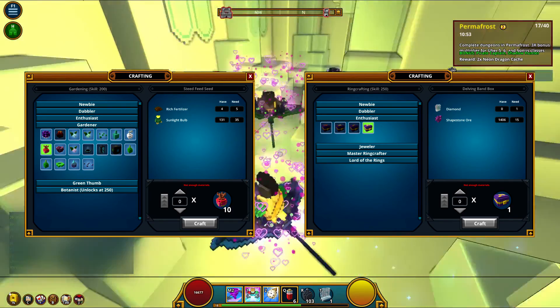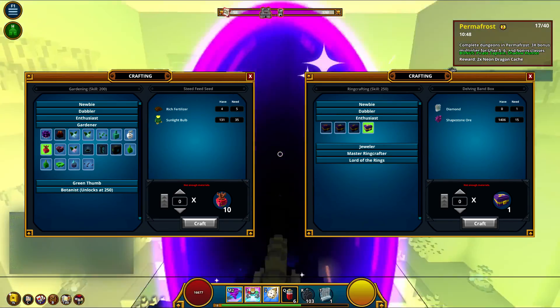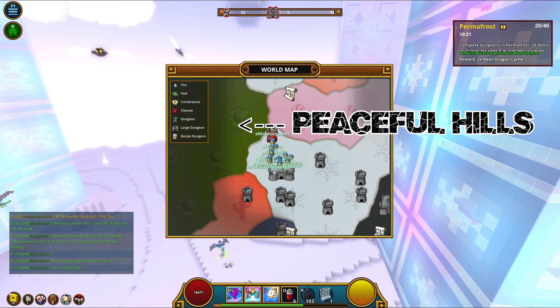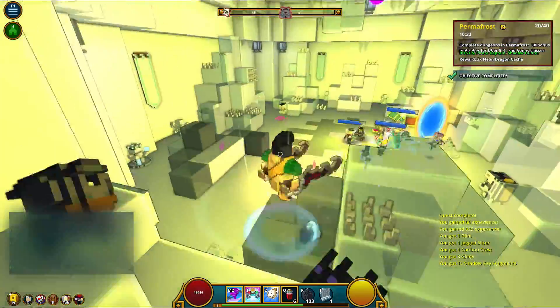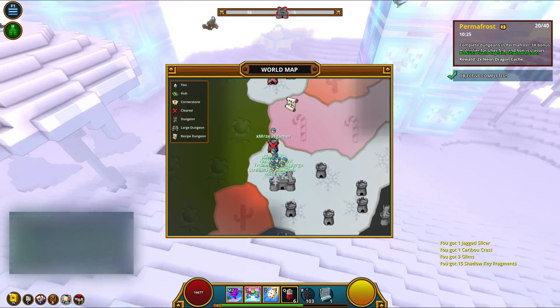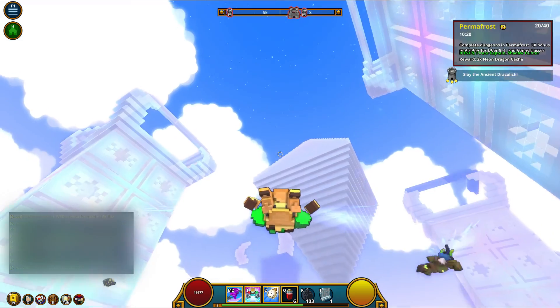For gardening, I recommend going to the Peaceful Hills biome — that little biome with no enemies and sunflower towers as far as the eye can see. Pick up the sunflower bulbs on those towers and you'll be well on your way to leveling your gardening. Just keep it in the back of your mind — if you're running across that biome and spot a sunflower, mount up with Z, run over to those sunflowers, pick them up, and you're good to go.